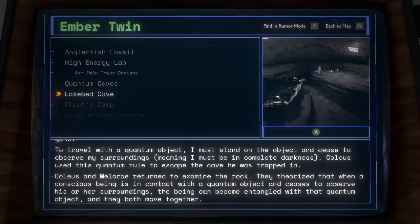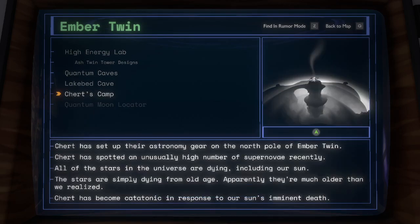Coleus and Melarae returned to examine the rock. They theorized that when a conscious being is in contact with a quantum object and ceases to observe his or her surroundings, the being can become entangled with that quantum object and they both move together. Chert's Camp: Chert has set up their astronomy gear on the north pole of Ember Twin. Chert has spotted an unusually high number of supernovae recently. All of the stars in the universe are dying, including our sun. The stars are simply dying from old age — apparently they're much older than we realized. Chert has become catatonic in response to our sun's imminent death.